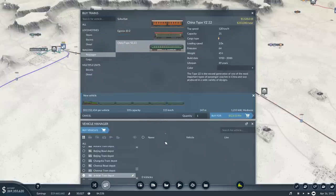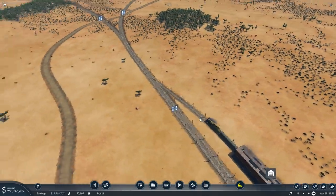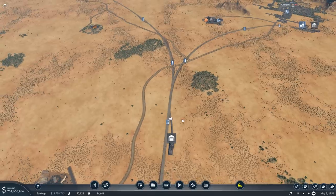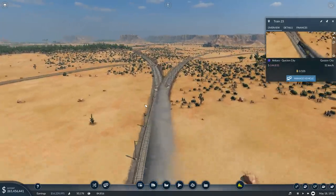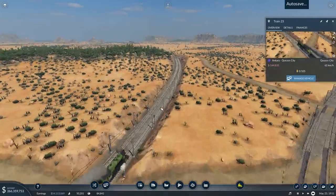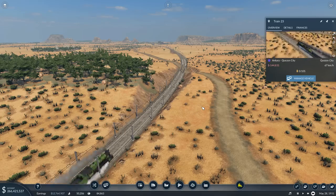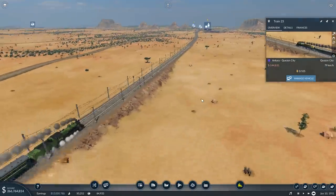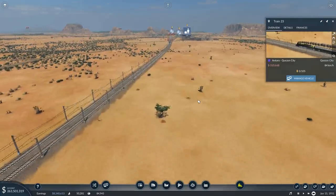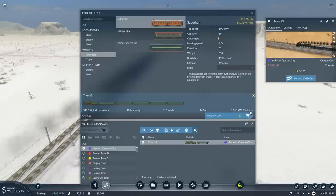More passengers — 105. This will do. This is Ankara-Kwazon City, off you go. With all the signals I have in place, this should not be a problem. Let's follow along with this train and see what it does. Yep, takes this section to Kwazon City. Speed's not bad — we're climbing up to 80, 81, 82. It's not that fast. Mediocre.